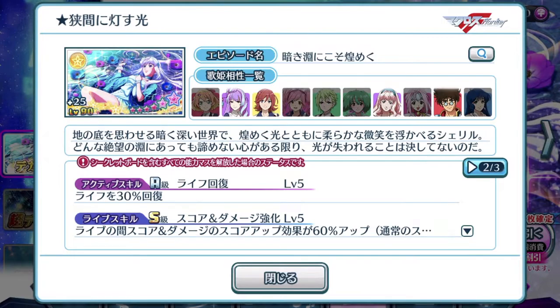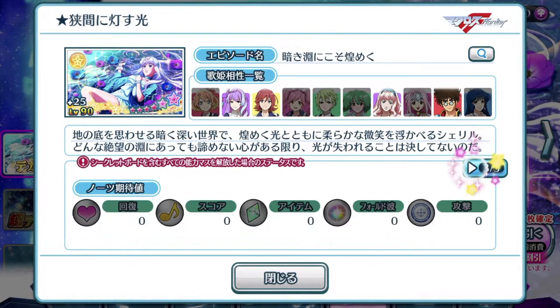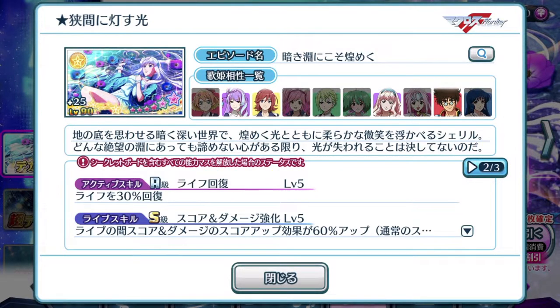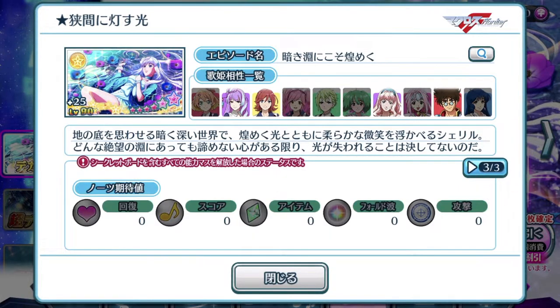It's a pretty useless plate by itself, but considering it has a pretty high total score, you can use it like the event raid boss episode plates — they have very good total score but their skills are not activated unless on specific songs. You can treat this episode plate the same way, just using it for its good total stats. Unless the rest of your divas are equipped with score and damage abilities, this effect is basically not in use.